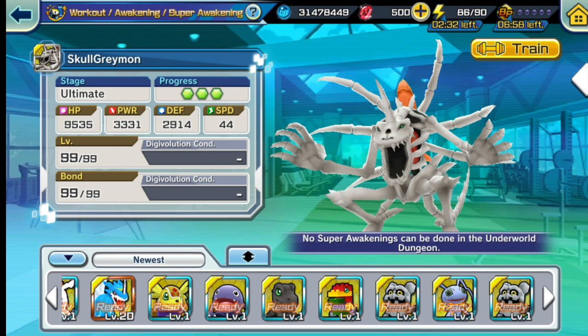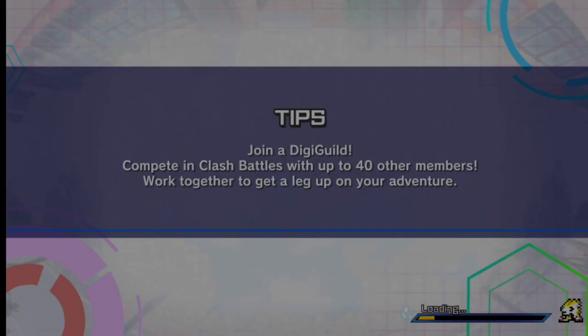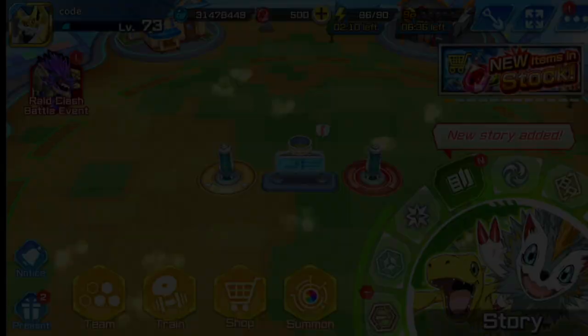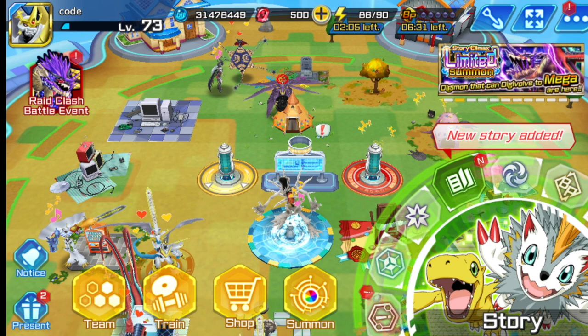That covers all the special ultimate Digimons and the special mentions. Let me know what you guys think — are you using ultimate Digimons? Let me know in the comments. Lady Devimon is gone for now, but you can still get SkullGreymon, Sylphimon, Rapidmon, and Paildramon. Let me know if you're using any of these, and don't forget to like and subscribe. Bye!